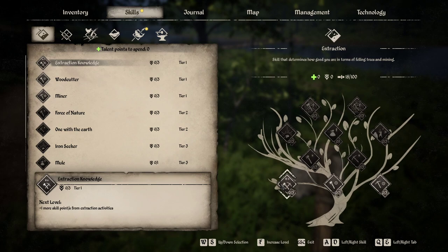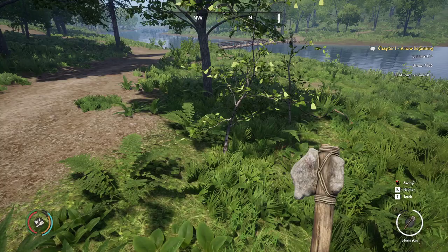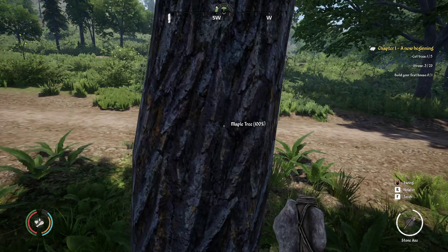Press F and spend the skill point. Actually, let's give it to survival knowledge — go ahead and increase that. We did it. Keep going by picking up sticks. This area is about good because we're near the water and all that.